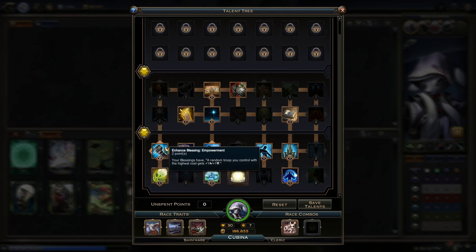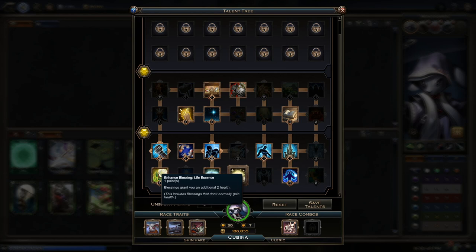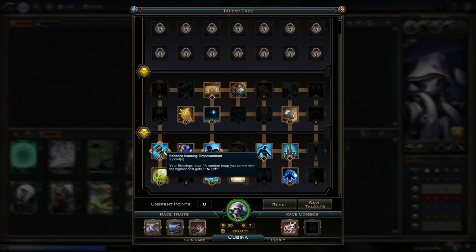We've got two talents that improve the blessing. The first one is Enhanced Blessing Life — we're just going to add two health to the two we're already gaining, so instead of gaining two each time we play one, we're going to gain four. That enables the much better Enhanced Blessing Empowerment: when we play a blessing, a random troop you control with the highest cost gets plus one plus one. Blessings aren't core to this deck — you're really just making a lot of troops that are going to attack wide — but giving your highest cost troop a plus one plus one is never a bad thing. Some games you'll just get a streak of like two or three blessings on turn two or three, and all of a sudden your board is really, really big.